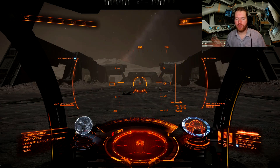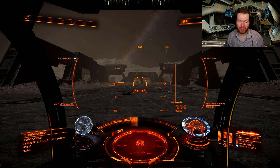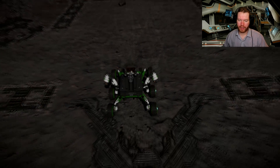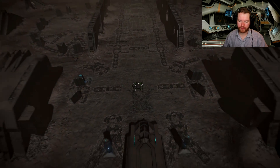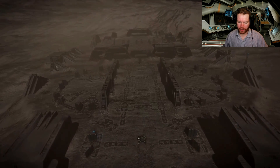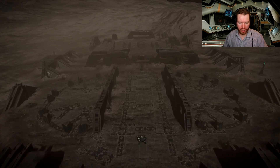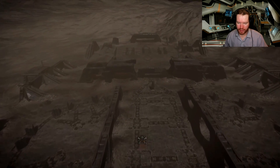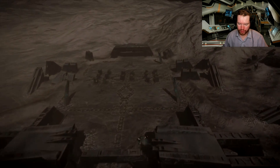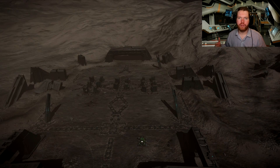One last trick: if you have a hard time finding your way around these sites, use your external camera. Move it up nice and high above your SRV and lock it to the SRV, then turn the stabilization on. You can now drive around the site in your SRV while keeping that nice aerial view so you have a sense of where you're going. That's just a little trick to make it a little bit easier to find your way around.